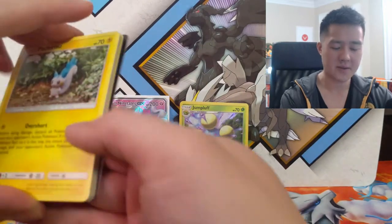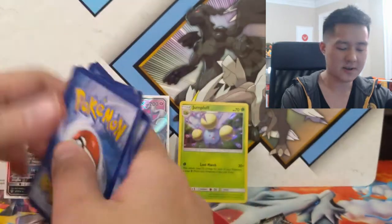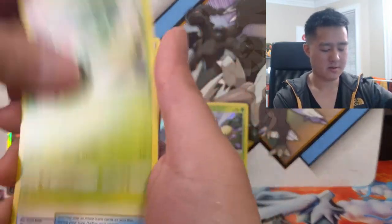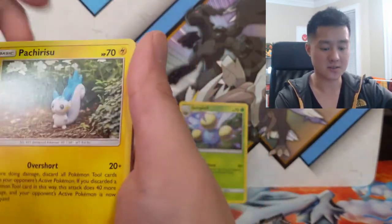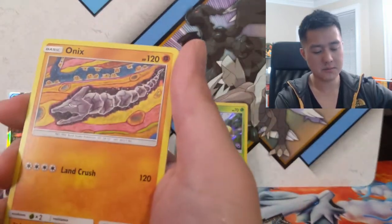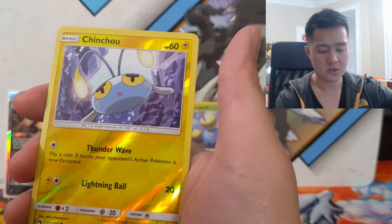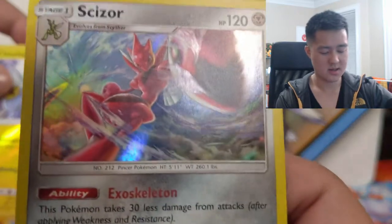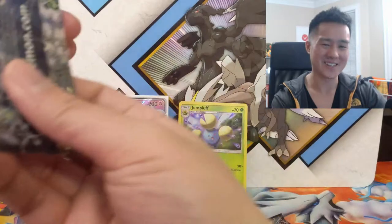In case you haven't entered both giveaways, check out our previous videos to make sure you do so — they have slightly different instructions so definitely go check those out. Hoppip, Carbink, Blitzle, Onix — kind of like burrowing through the center of the earth — Chinchou, and then a Scizor. Scizor always looks cool, very rarely is he actually any good.